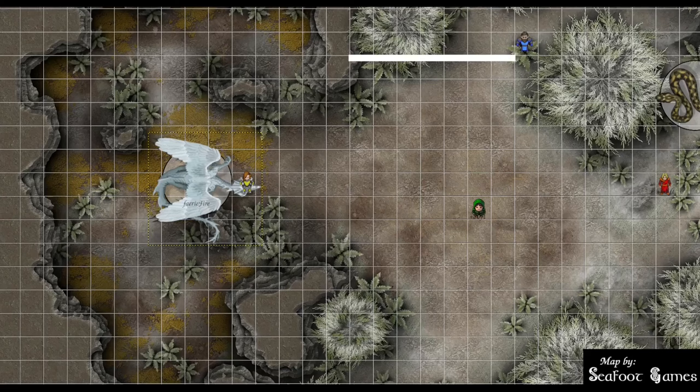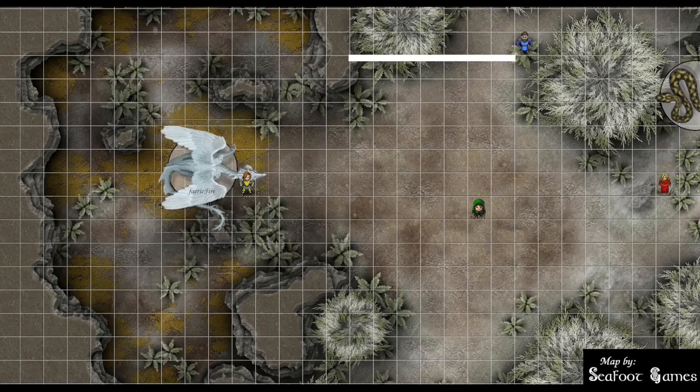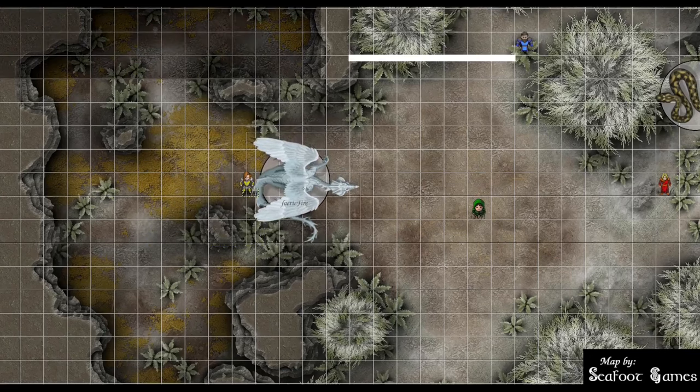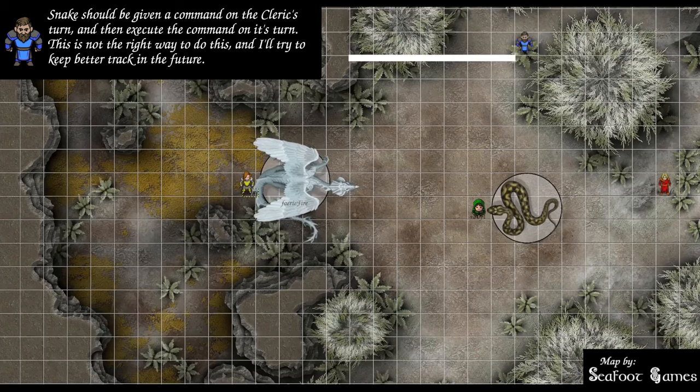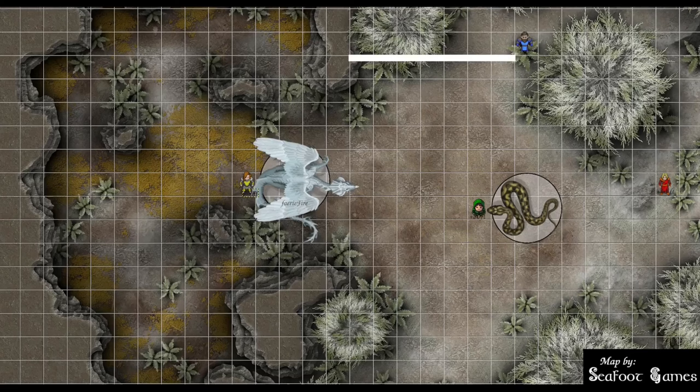Trainwrex rolls a 15 — failure. Takes 11 points of bludgeoning damage and is knocked prone. The dragon then moves up to half its flying speed. The snake dashes south and southwest. At the end of the snake's turn, the dragon uses another legendary action for a tail attack against Trainwrex — with advantage because he's prone. Rolls an 18, which does not hit.